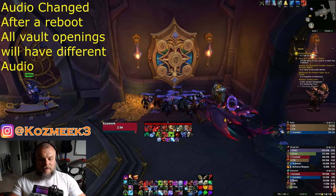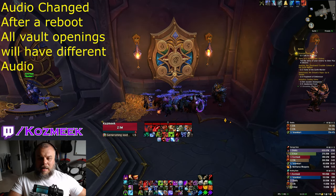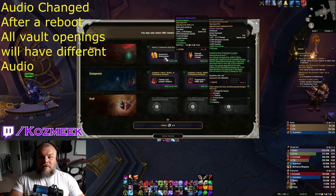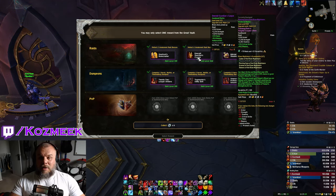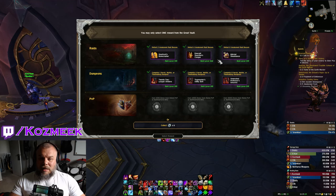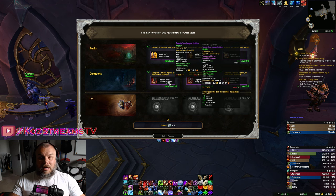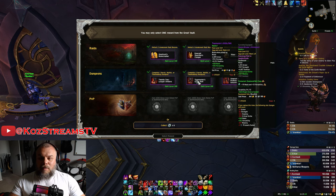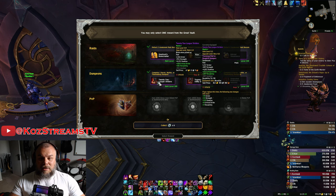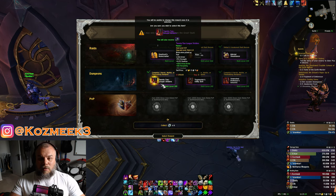Let's open the Death Knight's vault — opening in Holy spec as always. We have a lot of items today: a mythic track 519 two-hander we don't need, a 522 head we don't need, a 519 weapon again, mythic track feet with crit/vers — that's a good upgrade — 519 waist with haste/vers which we already have but better stats, and 519 legs with mythic track tier. I'm going to take the feet since it's a direct upgrade to mythic track of the same slot.